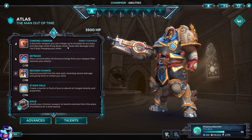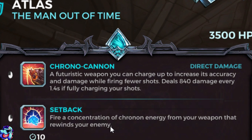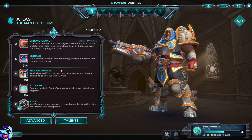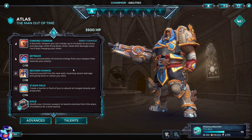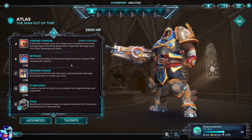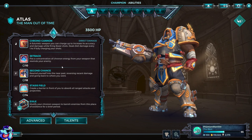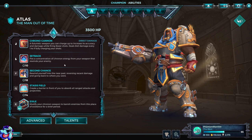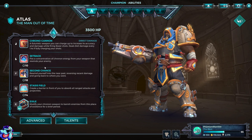Setback is his right-click — fire a concentration of Cronin energy from your weapon that rewinds your enemy. It's like a skill shot and it rewinds them in time, reversing their health and position. If they took damage, they gain the health back but are also moved back to wherever they were. It's great for getting people off a point, or putting enemies back into a bad position. It's a 10-second cooldown.